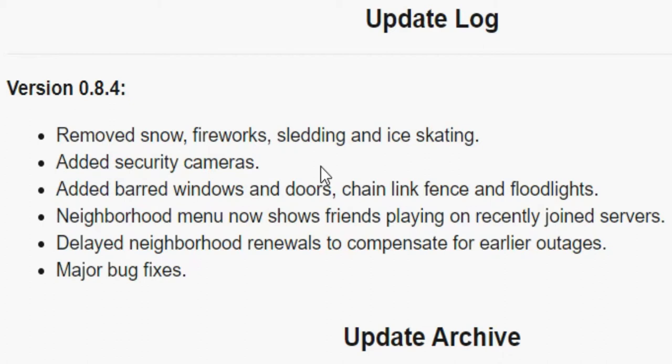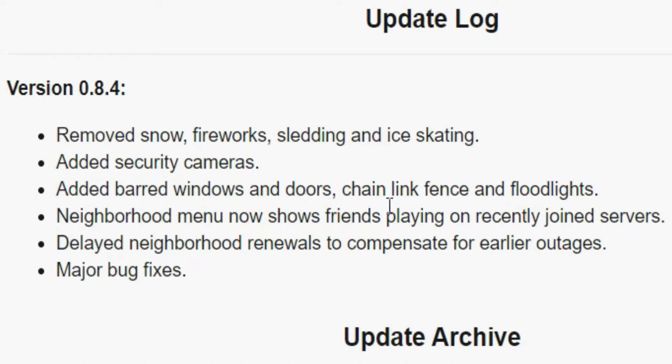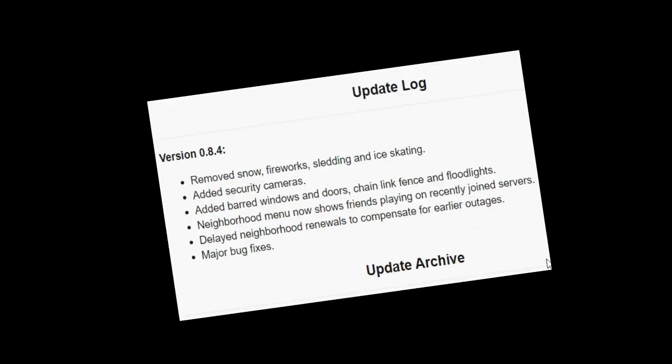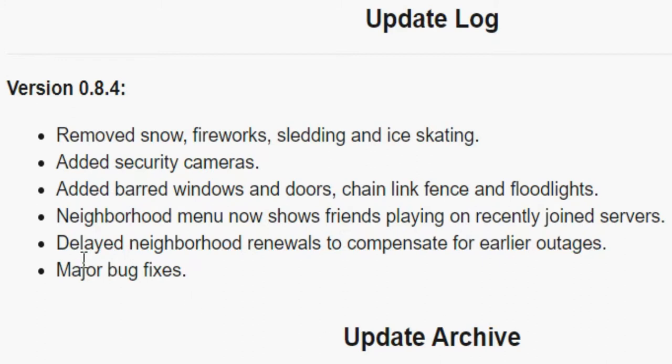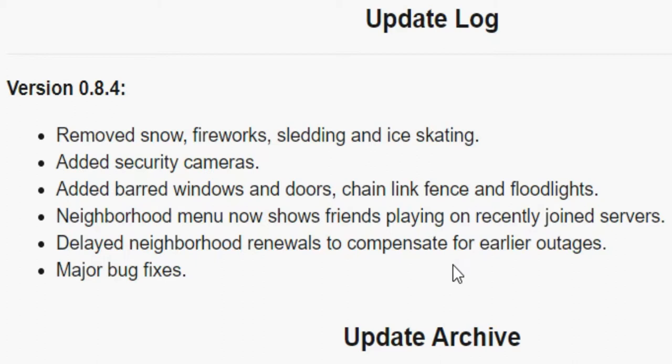They also added buried windows and doors, chain link fence, and floodlights. The neighborhood menu now shows friends playing on recently joined servers, and they delayed neighborhood rent walls to compensate for earlier outages. Plus there are major bug fixes.